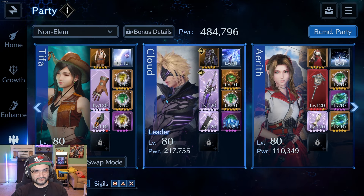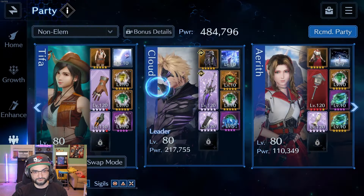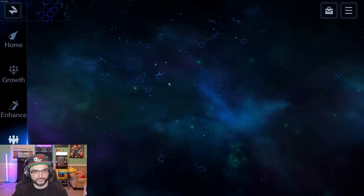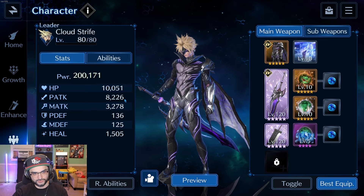So yeah, that's Cloud — good survivability with HP and a lot of P-Attack. He's really good. I can show you the co-op party — it's the same thing except without the P-Attack All-Ally weapons on the other two characters, he's just at 8,200 P-Attack, which is still really solid.